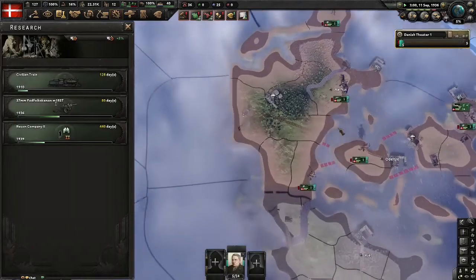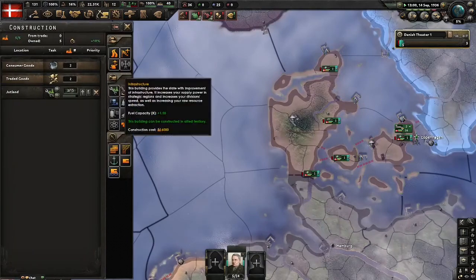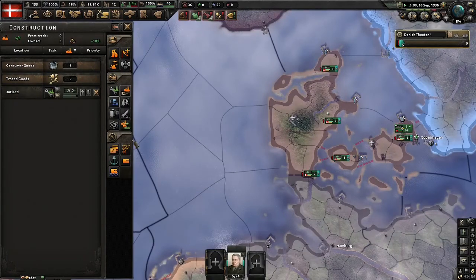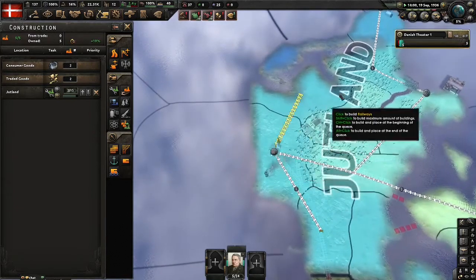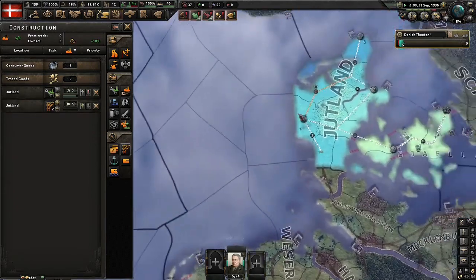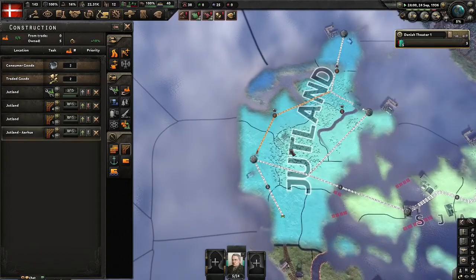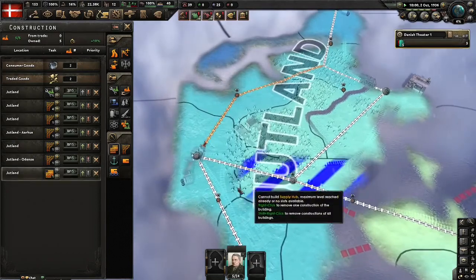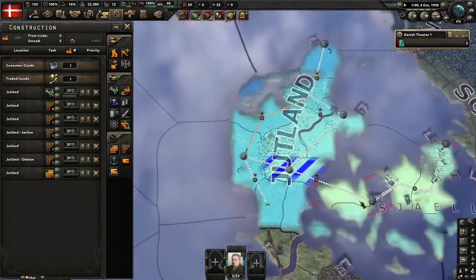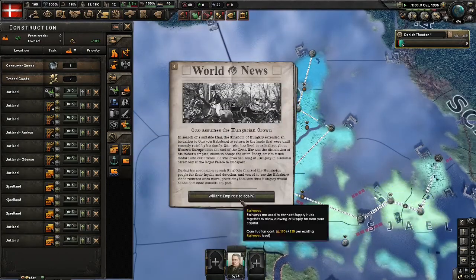We're going to build the greatest railroad ever seen. By the way, fun fact about Denmark: Denmark is the number one arms dealer in the world. Denmark produces 80% of all the guns used in the entire world.